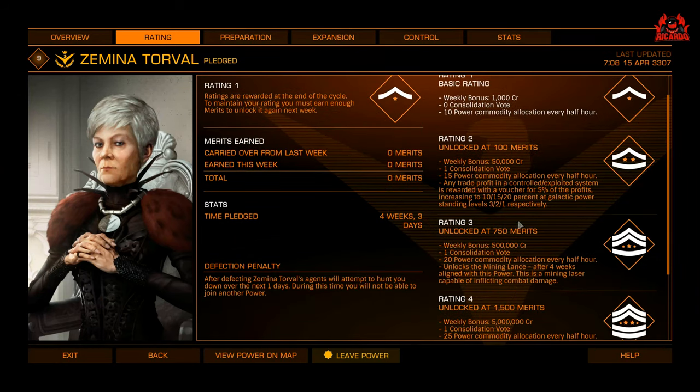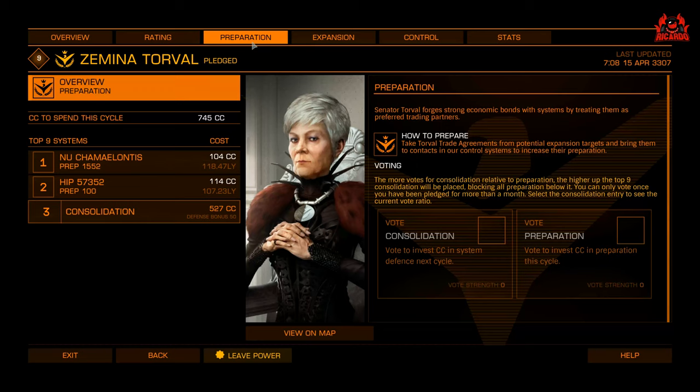Once you get to rating level 3, which is typically four weeks of being aligned to that particular power, you can unlock the mining lance. You then have to go through unlocking 750 merits to get yourself to rating 3. Once you've gone past four weeks aligned with Zemina Torval, the lance will unlock once you've delivered those 750 merits.